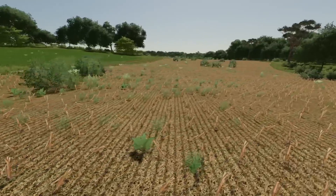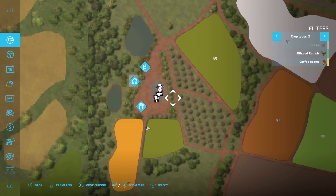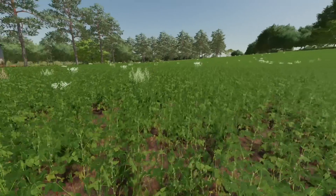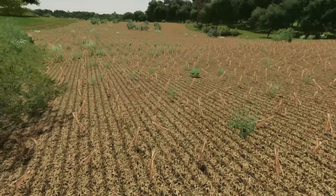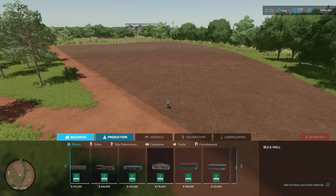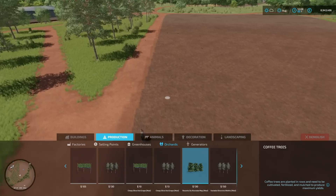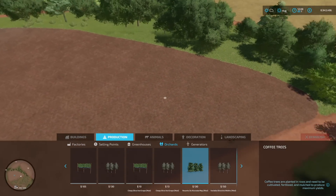As for the two fields on the map, this one needs a little bit of work and so does this one. Your wheat or corn has already been harvested, and over here you've got some soybeans growing but they've got weeds in them. Speaking of weeds — let's change this ground up and put down some coffee. Go into build mode, then go into Productions > Orchards and you can find the coffee trees right there. Treat these exactly like you would treat your grape vines or olive vines — they work exactly the same.